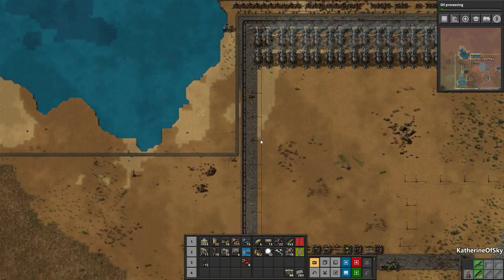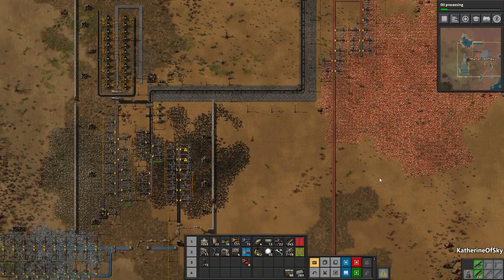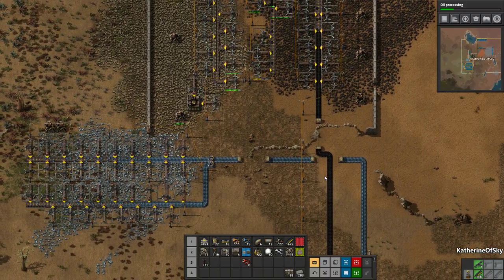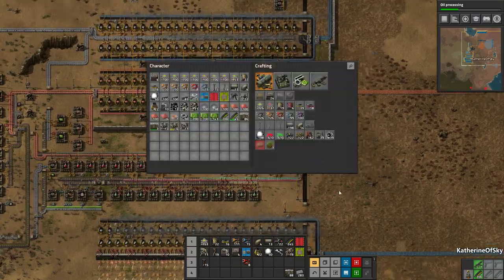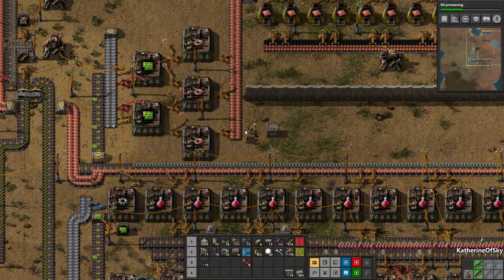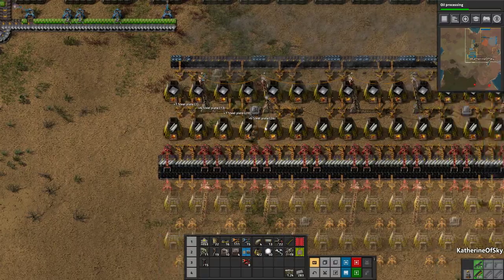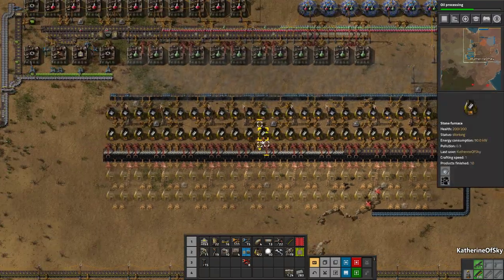We have tons of ammo on the belt. There's a biter brigade coming and some attacking that corner as well, but we should be okay. I forgot to put in some power poles — I need to bring those with me. Someone asked why I haven't started making grenades yet — there's not enough trees to blow them up with, so it's not really a thing. I don't need the ammo right now, I'll put it back in the box. I'll just grab steel from the furnaces instead.